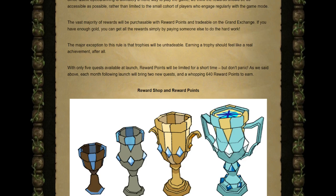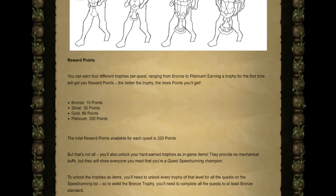Trophies will be untradable and are a player-specific achievement on your account. You can earn 4 different trophies per quest ranging from Bronze to Platinum, and earning a trophy for the first time will grant reward points — the better the trophy, the more points. Bronze is 10 points, Silver is 30, Gold is 80, and Platinum is 200, bringing the total reward points available per quest to 320.